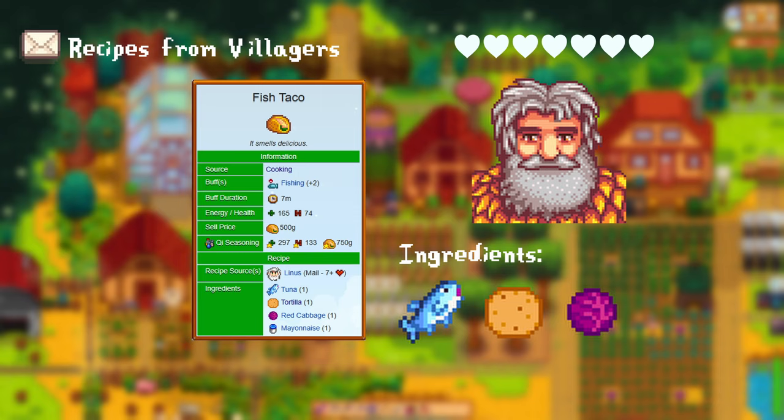The Tom Kha soup gives you a plus 30 max energy buff and a plus 2 to farming. After gaining more than 3 hearts with Marnie, she gives you the pale broth recipe. This requires 2 white algae. After having 7 hearts with her, she gives you the rhubarb pie. This requires 1 rhubarb, 1 wheat flour, and 1 sugar. After seeing Evelyn's 4-heart event, you unlock the cookie recipe. For this you need 1 wheat flour, 1 sugar, and 1 egg. After gaining 7 hearts with her, she gives you the rice pudding recipe. For this you need 1 milk, 1 sugar, and 1 rice.